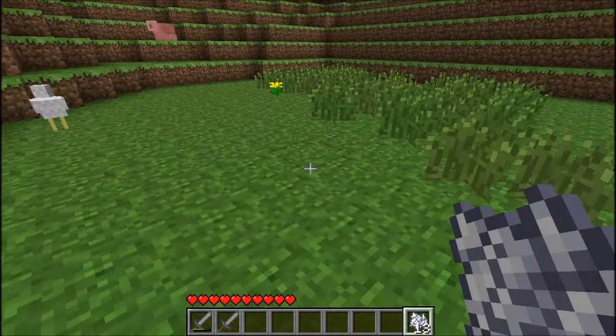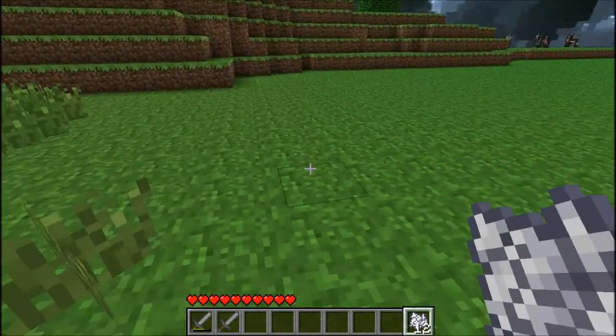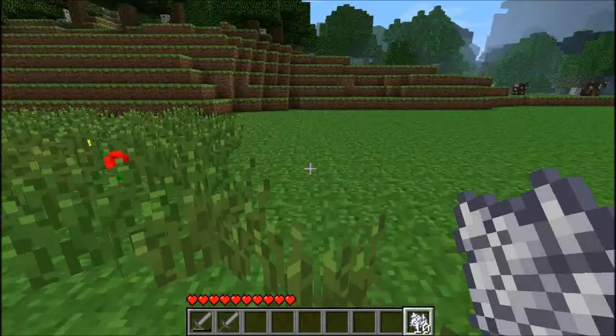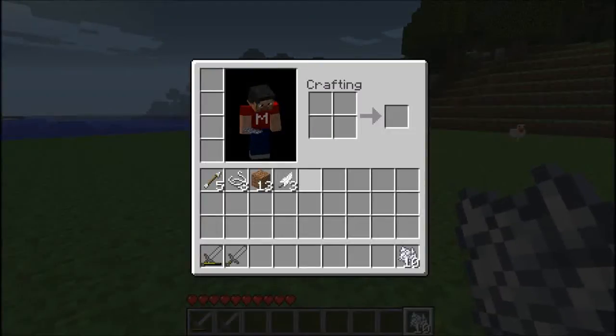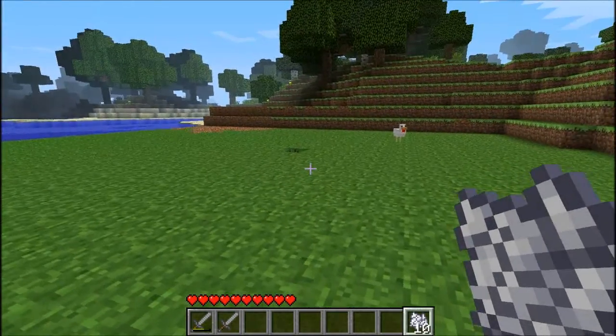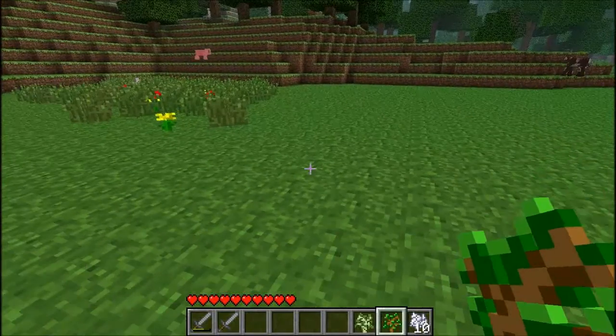They do spread a lot - this is just two bone meals and look how much grass I've got here. You do get a lot out of one bone meal. I just wanted to share that with you guys. Now another trick - let me just get a tree. I'll be back in a moment, I just want to get a sapling. Okay guys, I've got a couple of saplings now.